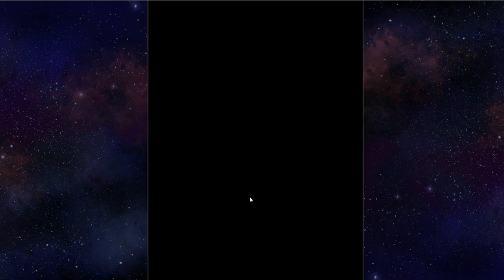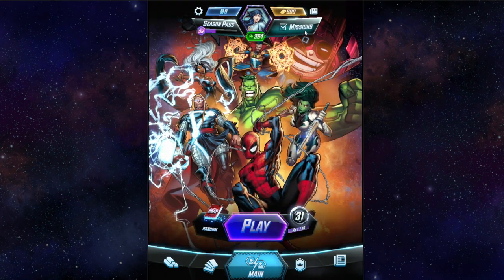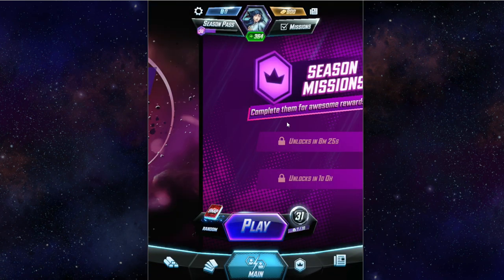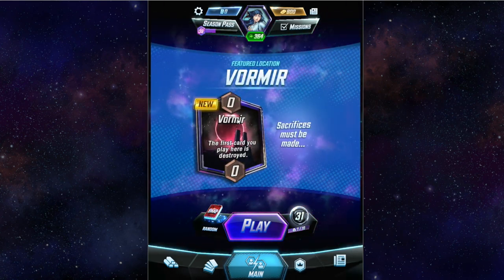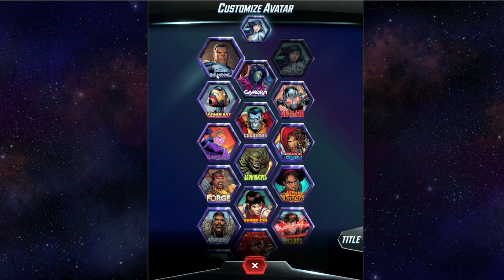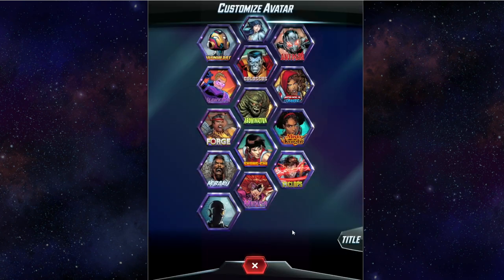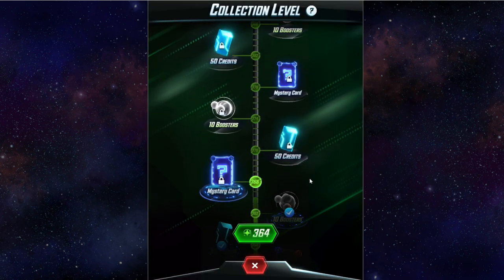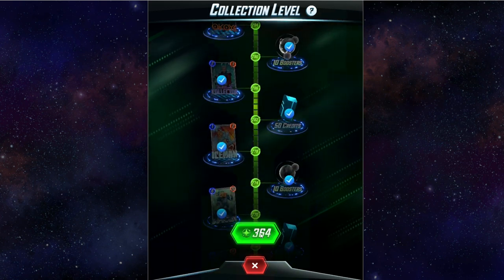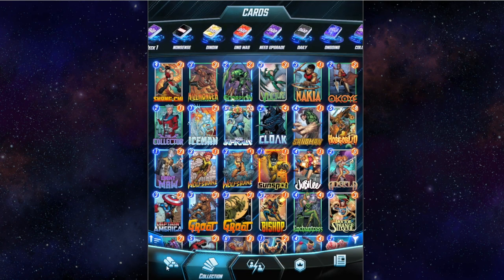So there you go — there's a brief look at Marvel Snap. Let's see how long we got — eight minutes — they replenish at 10 o'clock my time. It's a pretty cool game, I like it even though I'm not great at it. You can unlock different avatars and set your title. It also tracks your collection level progress.